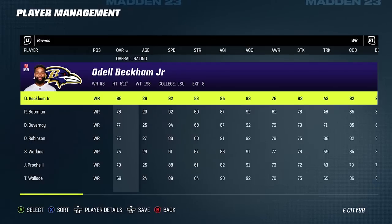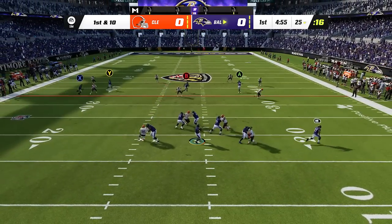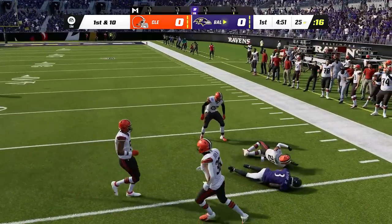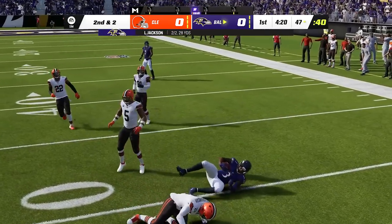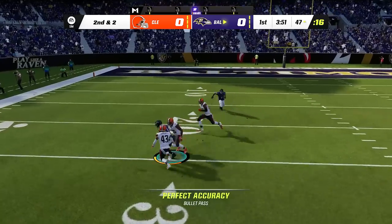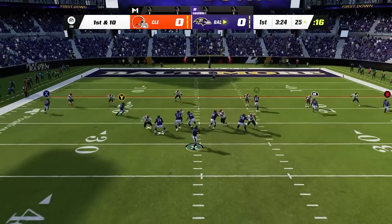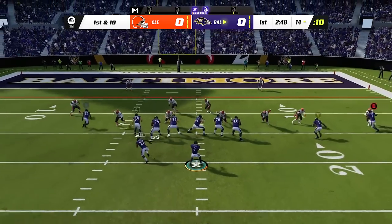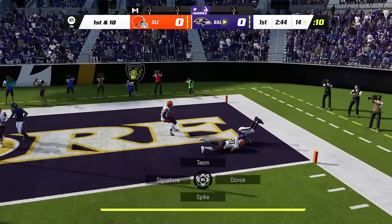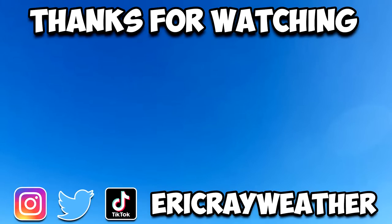Here we are in current day Madden — Odell Beckham Jr. signed with the Baltimore Ravens, coming in at an 86 overall with 92 speed. We got Odell in the slot and he makes the contested catch in front of Denzel Ward for a big gain. Hit him over the middle on a dig route — tight coverage, but again the contested catch. We're almost to the red zone with OBJ already as he cooks the Browns secondary. We try a corner route to the outside — aggressive catch Odell takes the hit but still holds on to the ball. That's the new number one receiver for Lamar Jackson — the Ravens offense just got dangerous. If you enjoyed this video, I did the same thing with AJ Green and Larry Fitzgerald, and you can check those videos out right here on the screen.